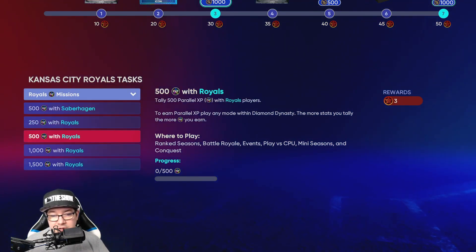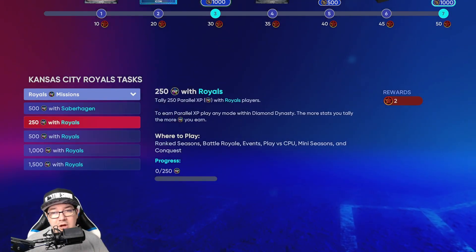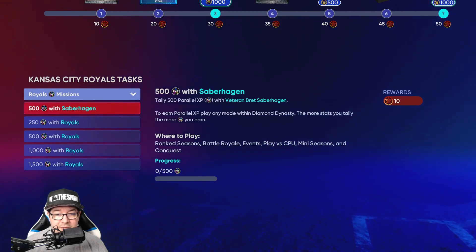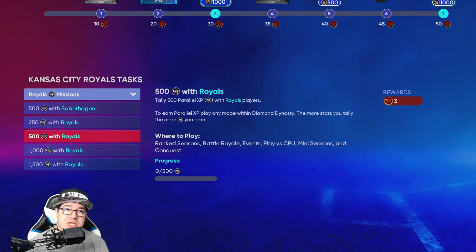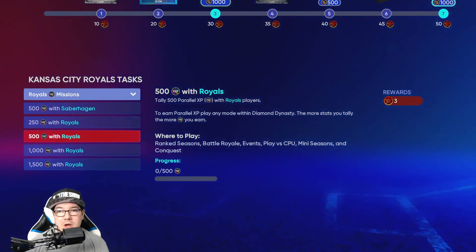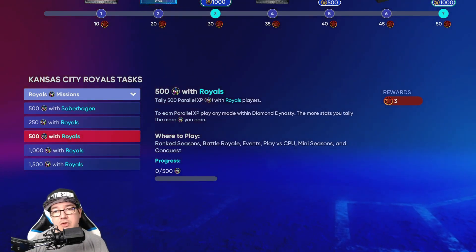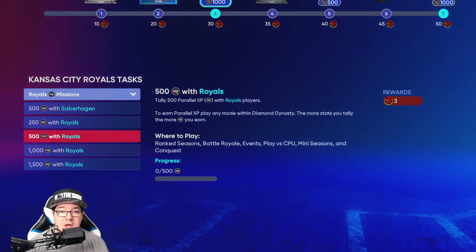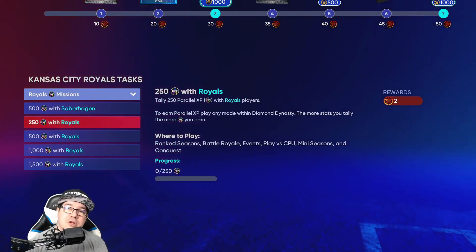If you do that and keep the other Royals on your team, you're going to knock these out. It'll probably take you longer to get Seberhagen to 500 parallel XP than it will to get to 1500 parallel XP with Royals. My suggestion is: do the moments, knock them out, get 25 points, then do the 500 parallel XP. Do a 3-inning conquest game on one of the short maps, fill your team with Royals, and you'll get the 500 parallel XP in one or two games. That locks them and gives you the 5 points to get Seberhagen — throw him in your lineup and play with him.